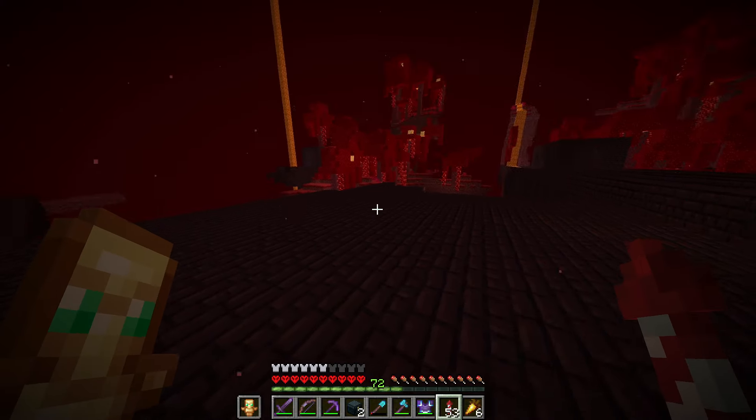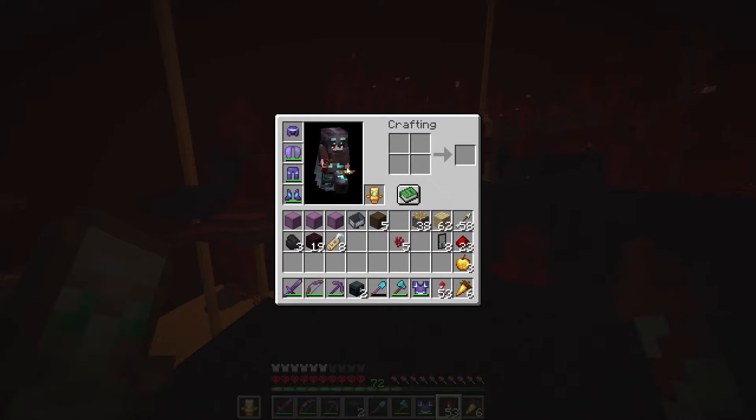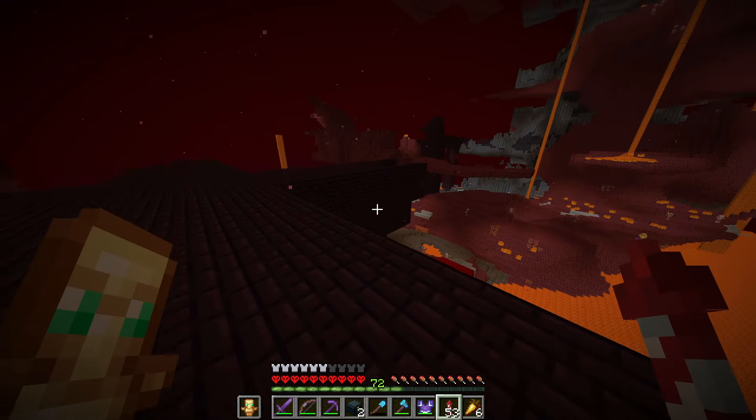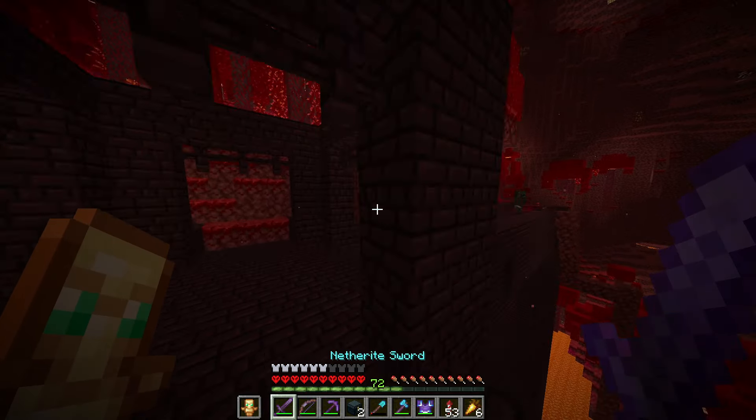So I literally just loaded OptiFine just so chunks load and I can see more than 20 blocks in front of me. I might just fly around and look for a fortress. Now a wither skeleton spawned — come here. I'm just going to kill some wither skeletons and sit up here and look for mobs to spawn.